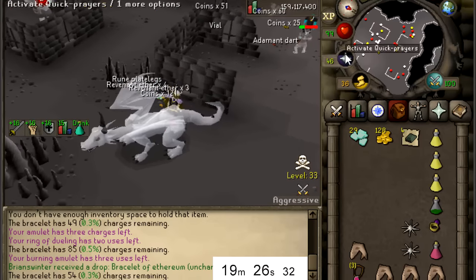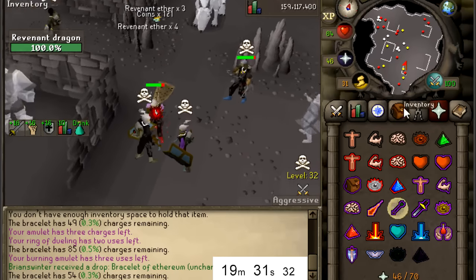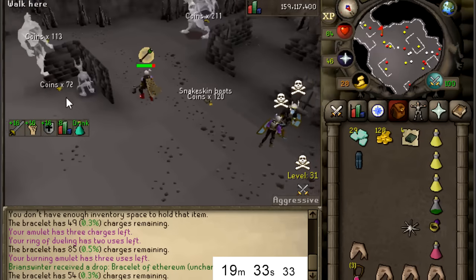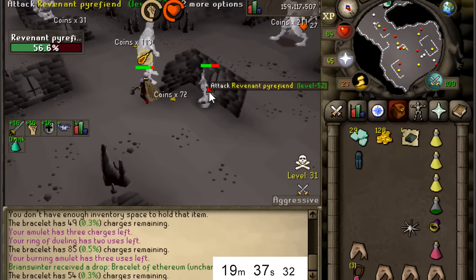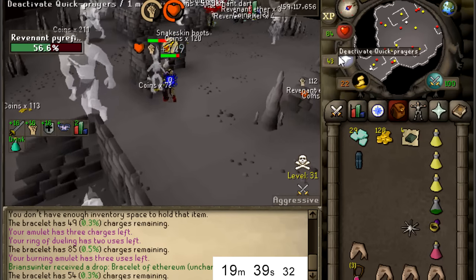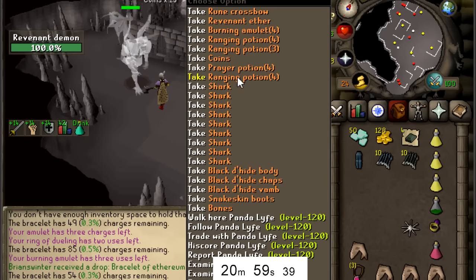We got a rune plate leg drop - unfortunately not the times 100 though. Oh that is a team right there boys, we've got to run! Just gonna kill this Revenant Pirate Fiend right in front of them just to show them I don't care. I guess I'm not worth their 10 Revenant bolts.